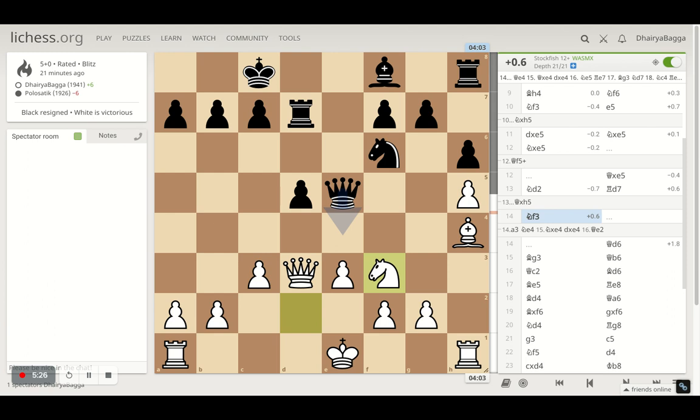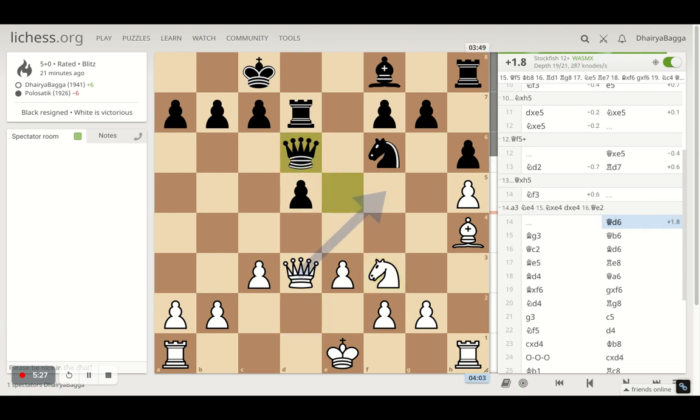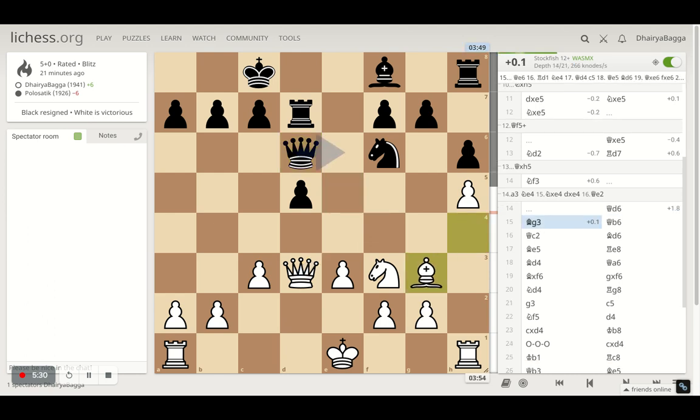As soon as the Rook was removed, I went with Knight F3 hitting the Queen — that Queen has to be moved. Queen goes to D6. Here I played Bishop G3 hitting the Queen, and now the Queen shifts onto B6. That's hitting a pawn that would eventually lead to taking on the Rook as well if I'm not careful.